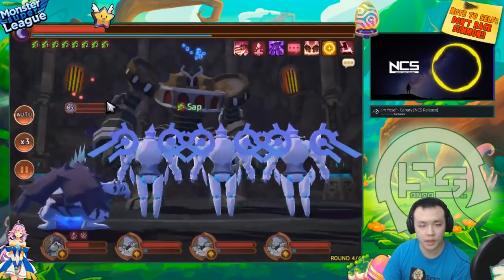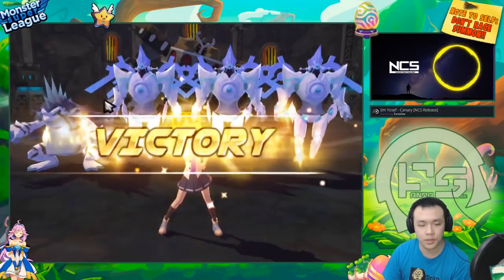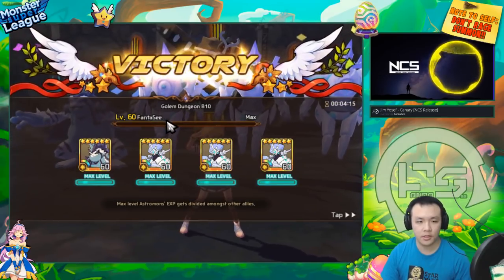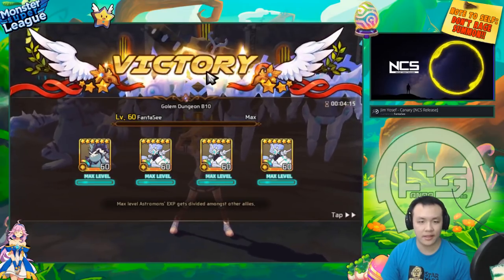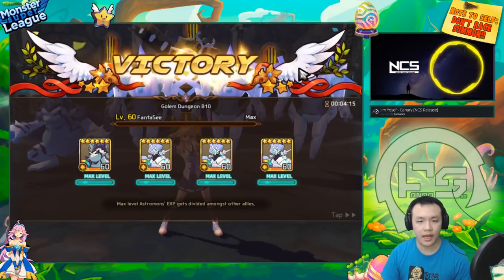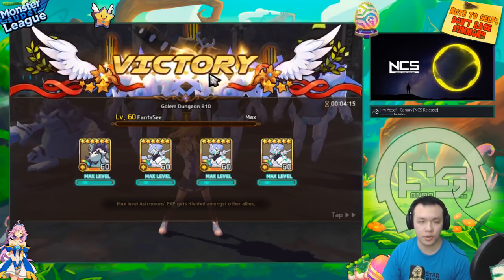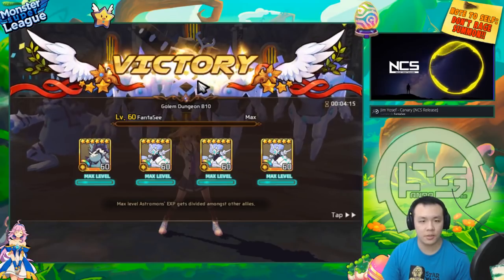If I let everybody do their AoE they do enough damage to overkill all units, so they always get a full bar from siphon. This continues into the third wave — they all nuke, everybody gets a full bar, and then they do the same on the golem. At the golem stage they'll all have a full bar. After their first nuke on the golem and two side units, since we're already hitting three units, it generates enough damage for the siphon gems to fill the bar again.